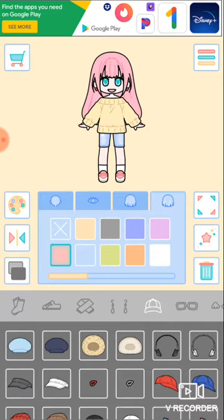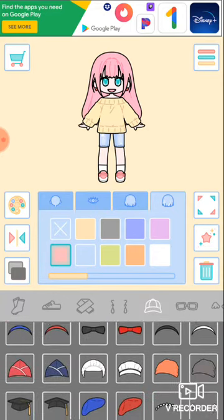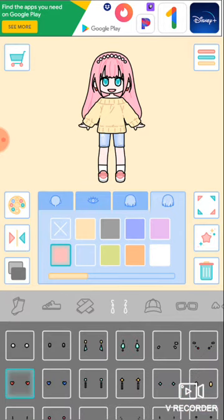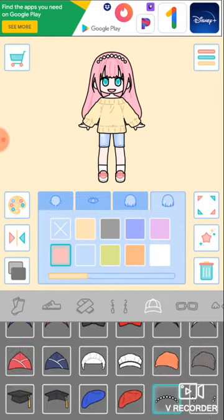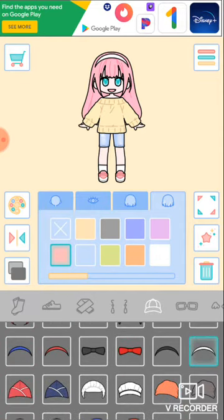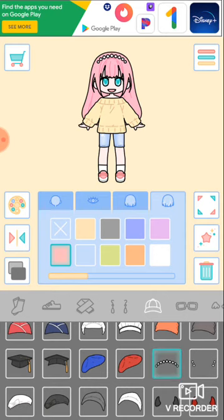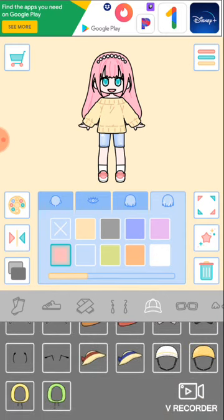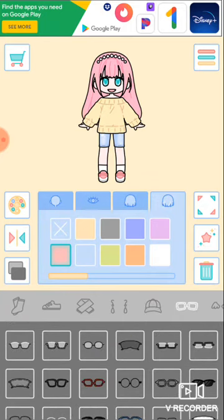For hats — oh, a pearl headband! That would look pretty cute, maybe without the earrings though. Or we could do one of these cute ones, but I like the pearl — I feel like that goes better with the outfit. So let's do the pearl. I love this game so much, you guys — it's super fun!